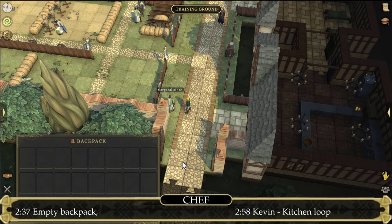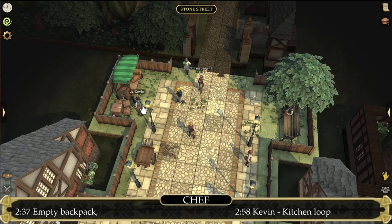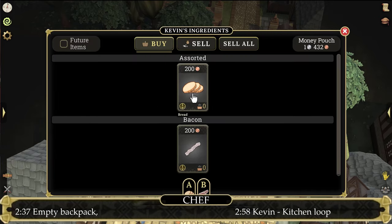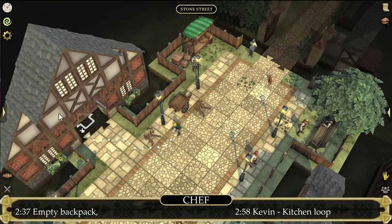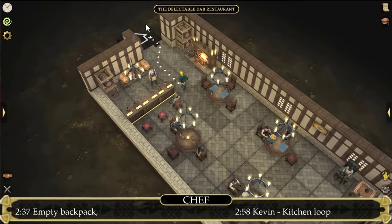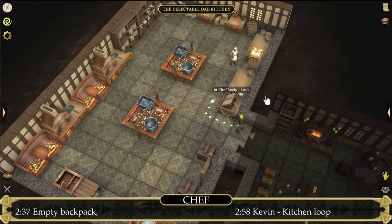Once you have your empty backpack, let's go to Town Street and find the first NPC — not the guard, but Kevin. Click on him and trade, and buy an equal amount of bread and bacon. Once you have your bread and bacon, let's enter the restaurant and go into the back into the kitchen. In the kitchen, just a bit north, you'll find the recipe book. Read it and you'll see all the dishes that you can make here in Homeport.